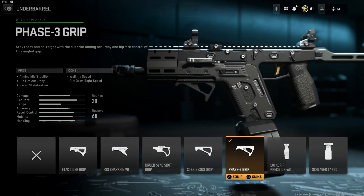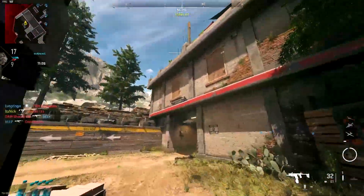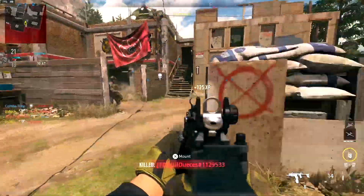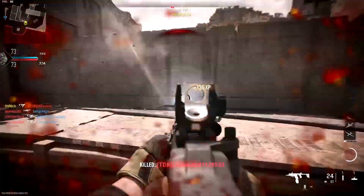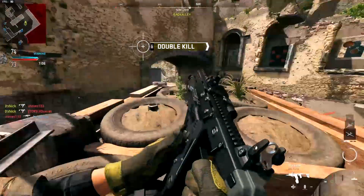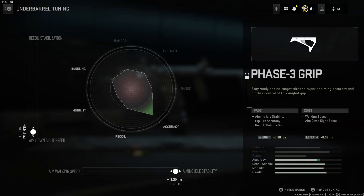For the underbarrel we're using the Phase-3 Grip. This gives you recoil stabilization and aiming idle stability, but it also gives you hip-fire accuracy — which is important since the ADS is slow. If you improve hip-fire accuracy you can start hitting shots before you even aim down sights, so once you do ADS you're already on target. You do lose some walking speed — not sprint speed — but if you're walking around the map you're probably a camper. For tuning, put ADS to the max and aiming idle stability to the max.